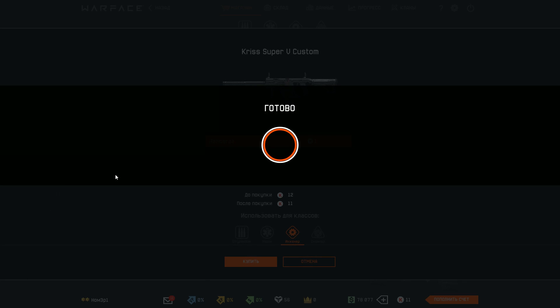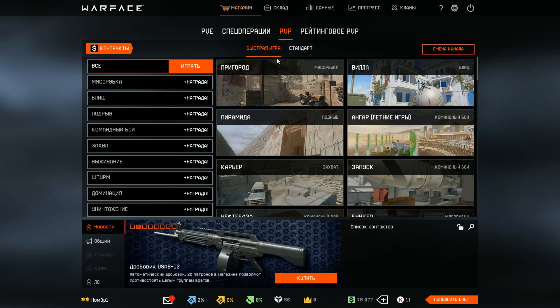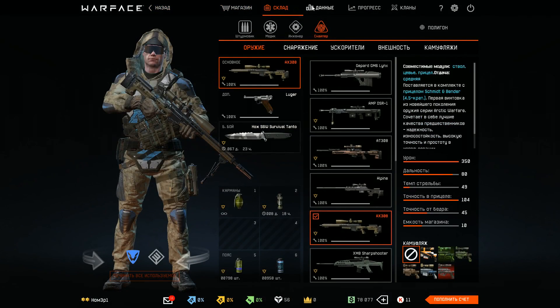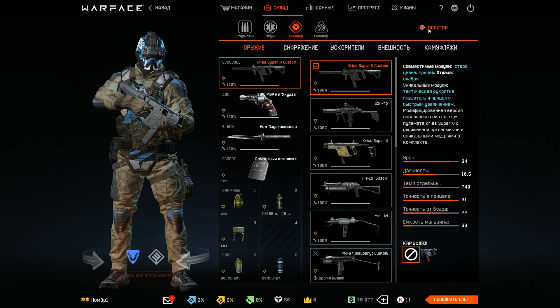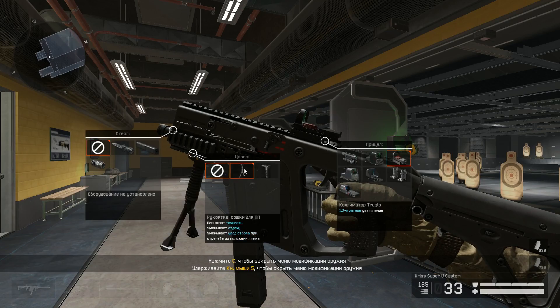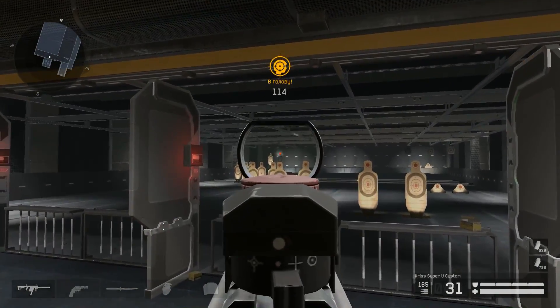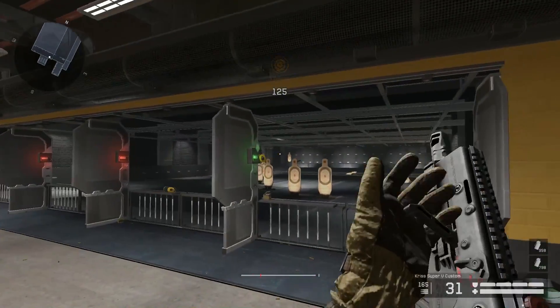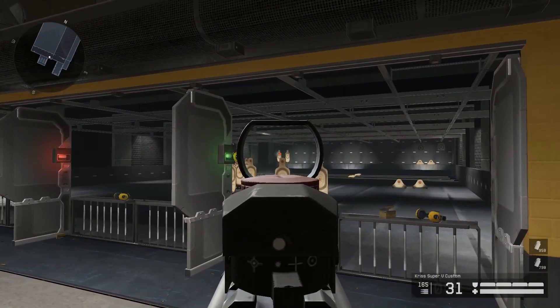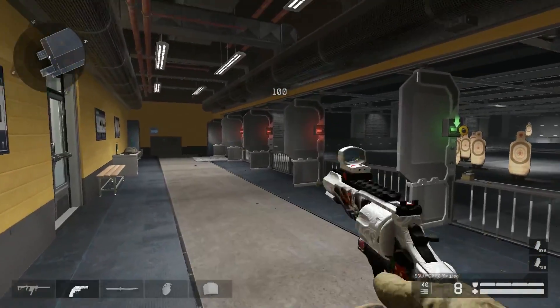We get another big change — well, not that big change. The Kriss Super V got a nice little nerf, which is really good in my opinion because this gun is kind of overpowered. It takes eight bullets now to kill.